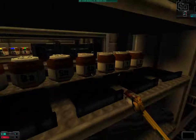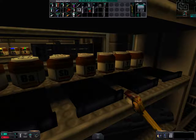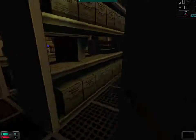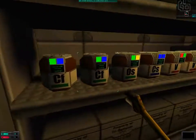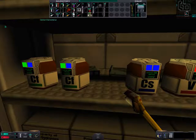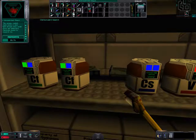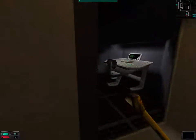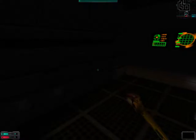This is the Chemical Scourge Room that I wanted to visit. We do need a chemical in order to research this, namely osmium, which should be right here. We have picked this up and used it in research. Now we can leave.